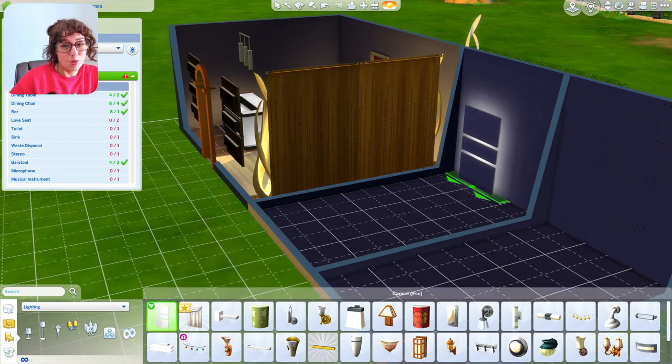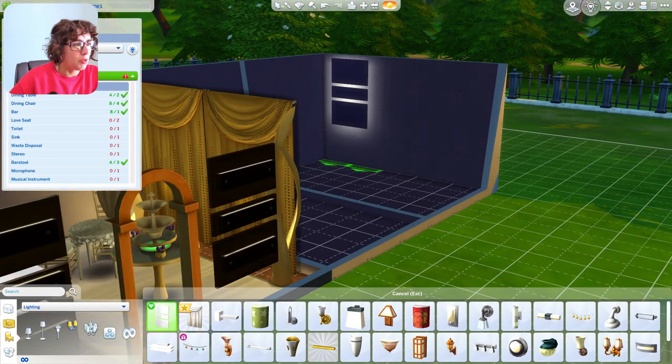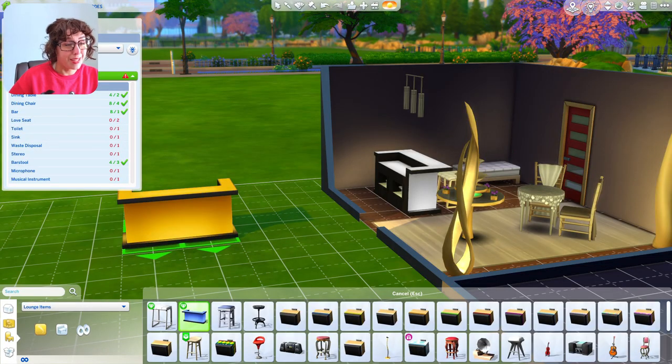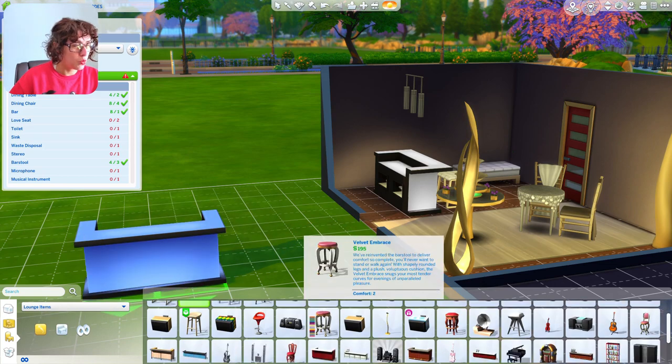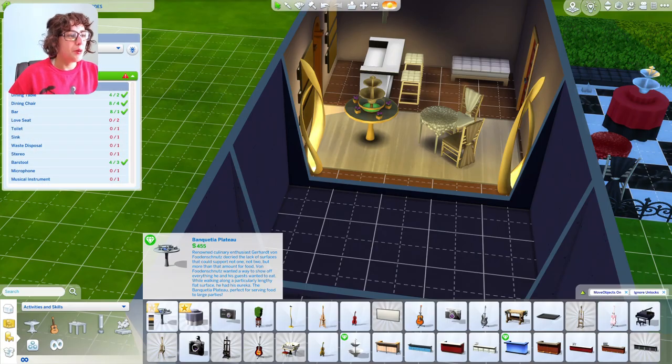Here is what is classed as a wall light but actually looks like a big piece of art, and that comes in a couple of different colors. There's a tufted stool that goes along with the bar and other tufted furniture. You have the Shine Bar, which is a lighted bar — it's quite wide and has an illuminated hue for each swatch. The Fountain of Mirth is a new item for the Luxury Party Stuff pack, and you have the Banquetia Plateau, which is a banquet table.